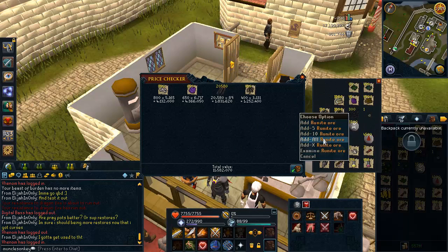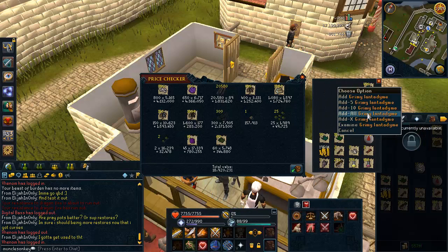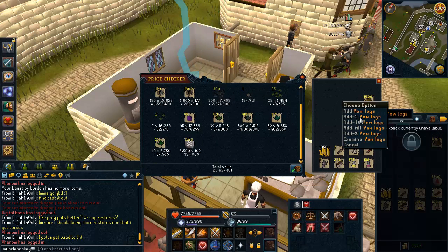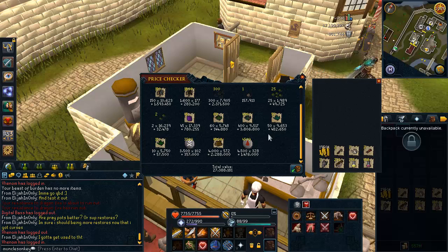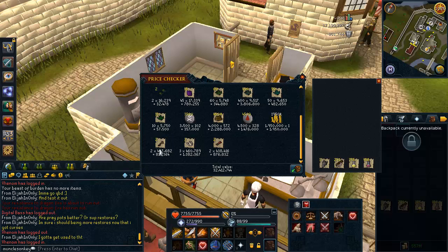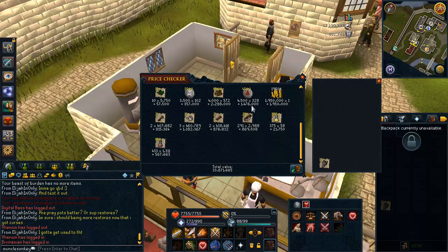She drops a lot of items that are quite good, except for the Snapdragon seeds. The Snapdragon and the Torstol seeds are just — ugh, I hate getting those drops. I did clean 50 Lantadymes and 10 Torstols because not all of the kills were on task. The Royal pieces are going up in price — it says like 400k for the frame and 460k for the stabilizer, and that's actually what they are. I also bank the Rocktails — I made 870k from the Rocktails just from QBD. And I did get one Visage as well.